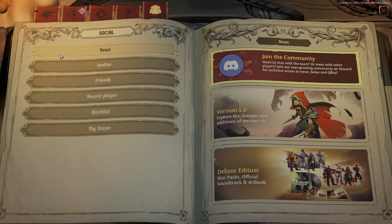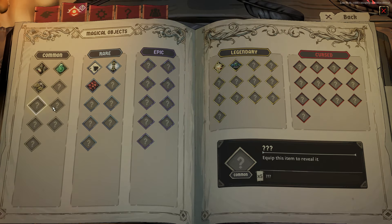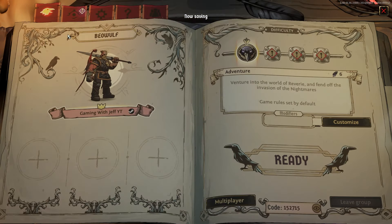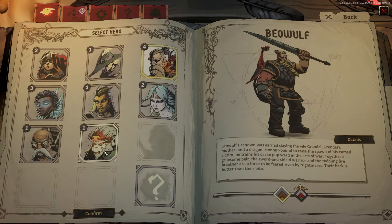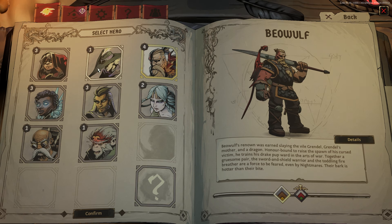Hello everyone, Jeff here, welcome back to the channel. Today we're checking out the 1.0 launch of Raven's Watch. I've had this game since it dropped in early access and only played a few hours. It does seem to be more of a co-op game because it's brutally difficult single player. I haven't really unlocked much, but I did unlock all these characters. There's a new vampire character I'd like to unlock.